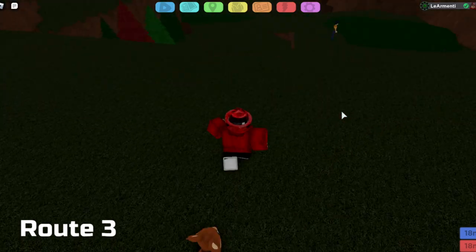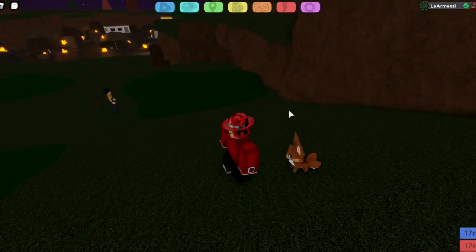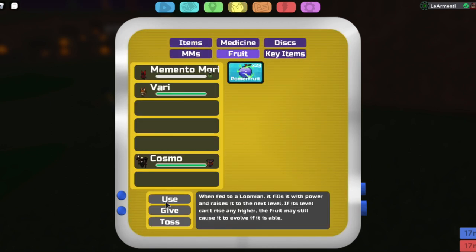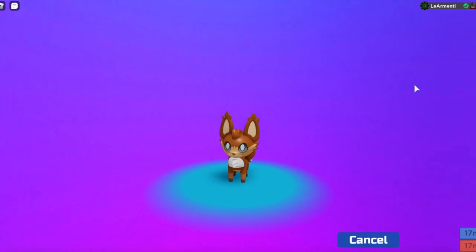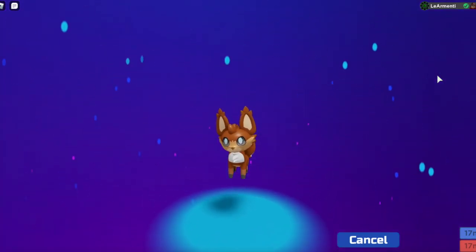So you got the Vary here — you can either battle someone and make sure that it goes up a level, or you can just give it a Power Fruit, which is what I'm going to be doing right now. For those who don't know, Power Fruits basically give a level to Lumions. And as you can see, now it is evolving. This is basically super, super simple — one of the easiest ways to evolve Vary.